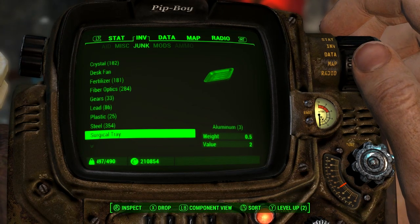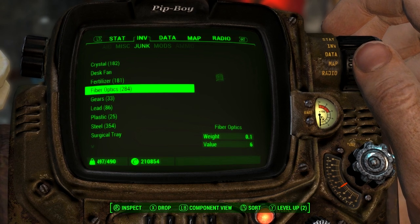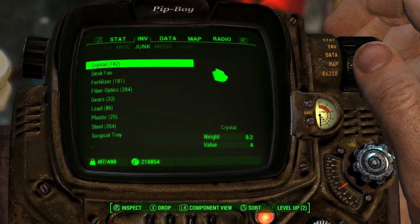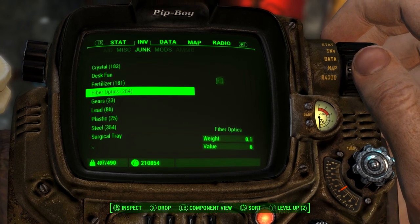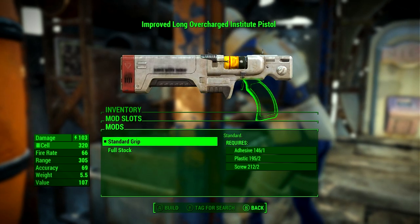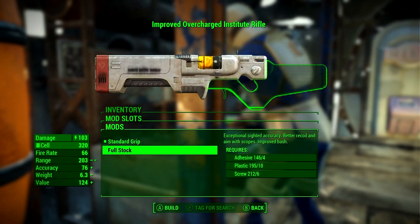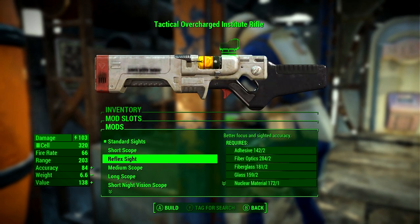You can repeat this method and acquire 250 of each rare material in 10 minutes, and just keep doing that until you have as many materials as you need. These rare materials can also be sold for caps, and since you have an infinite supply of them, I'll show you how to get lots of caps at the end of the video.